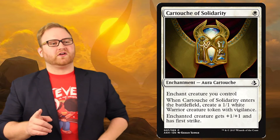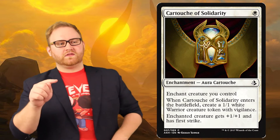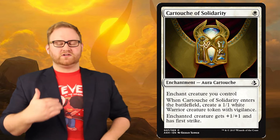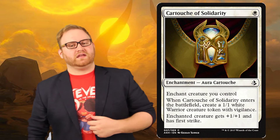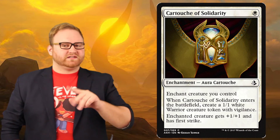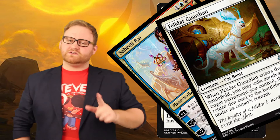So for five mana: draw three cards, discard a card, make a dude with vigilance, pump up another dude, then return the Trial of Knowledge back to your hand. That is good, ladies and gentlemen. Great in limited and great in draft if you can get it. I'm not so sure about the standard viability since it's a two-card combo — although here's looking at you, Felidar Guardian and Saheeli Rai. But it is very pushed and that is awesome.